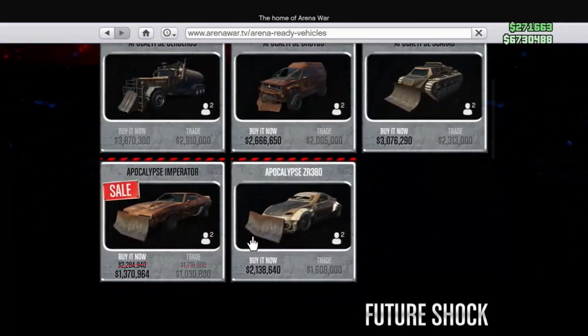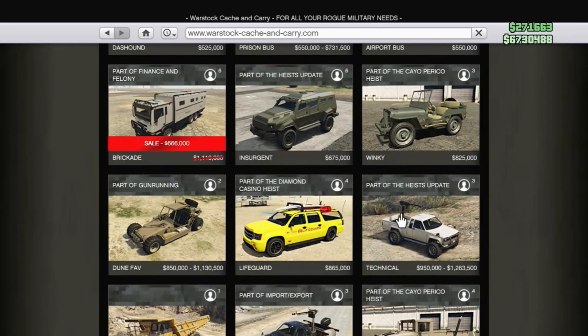Arena War — we're going to have the Apocalypse Imperator. For the War Stock, we're going to have the Brocade. It's going to be 666, which is, you know, Rockstar.